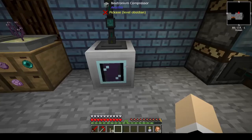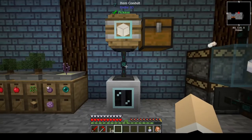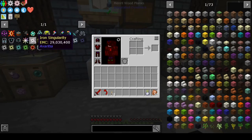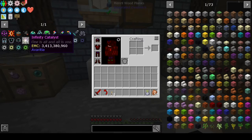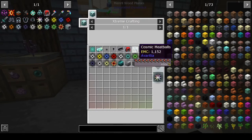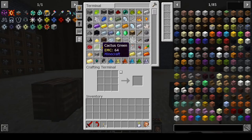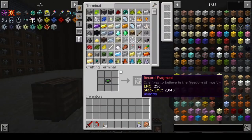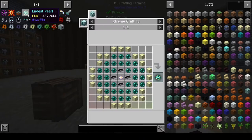We're going to have to wait until this barrel is empty and then we'll have our first singularity. I believe all of these have EMC, but they are going to be needed for the infinity catalyst. We have everything else. We are going to need ultimate stew, cosmic meatballs, endus pearls, as well as record fragment. If we take a look at the record fragment, all we need is a record and that makes the record fragment, which is pretty easy — that's probably the easiest one.